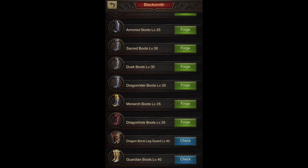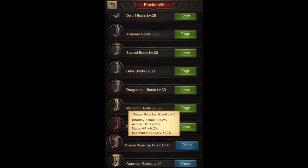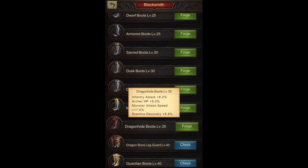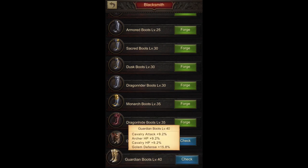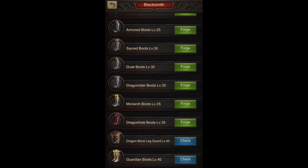Finally, the level 40 boots for infantry players would be the Dragon Bone Leg Guard, with mage HP replacing monster attack speed — not really important for an archer player. The Guardian Boots are for level 40 cavalry archer players, featuring cavalry attack, archer hit points, and cavalry hit points — quite a nice gear part for them. Trade-offs are everywhere, so balance it out and choose accordingly. Star Ruins are a really good place to test out your different gear setups. That's it for all the attack gear from Blacksmith for both Mage and Archer players — stay tuned for the next video on artifacts, and have a wonderful week. Goodbye!